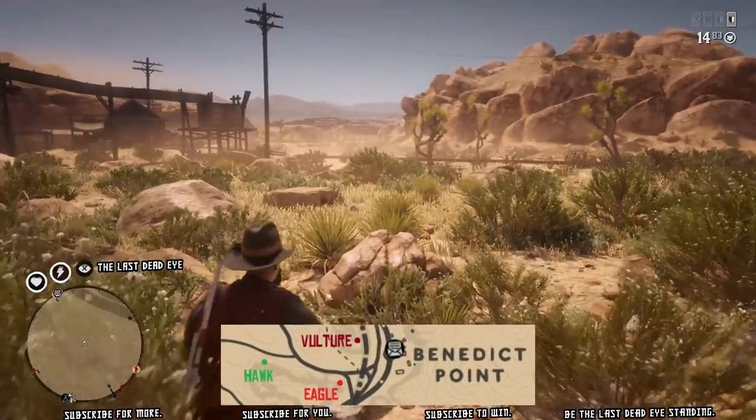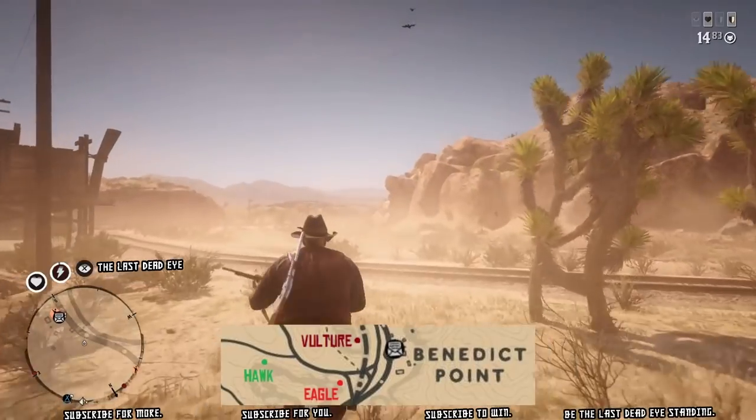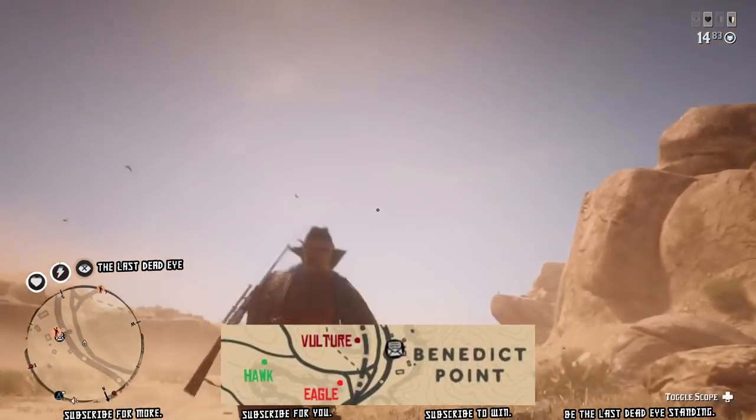I have a map overlaid on top of the video so you can see where I've marked the eagle, hawk, and vulture spawn locations. When you go up to shoot the eagle, don't shoot it while it's perched.